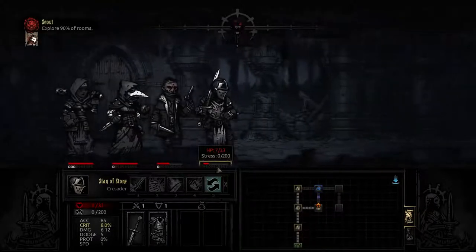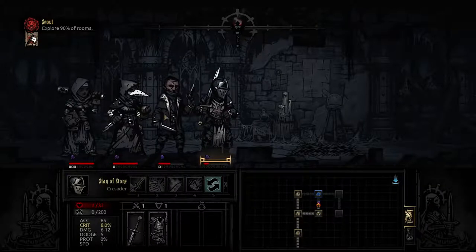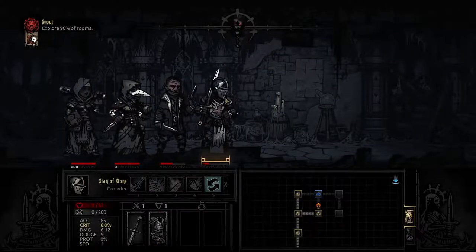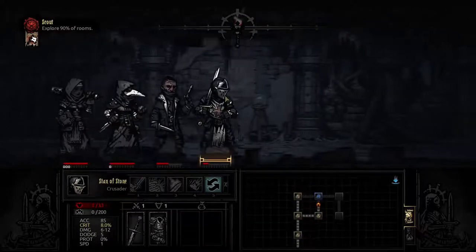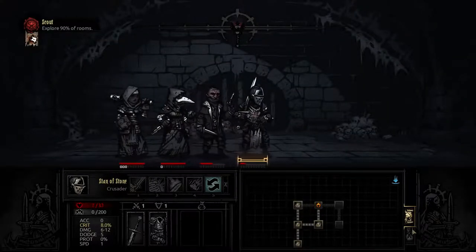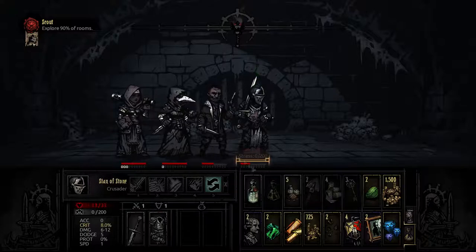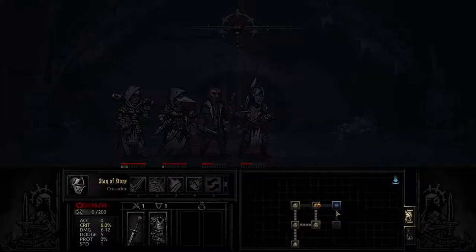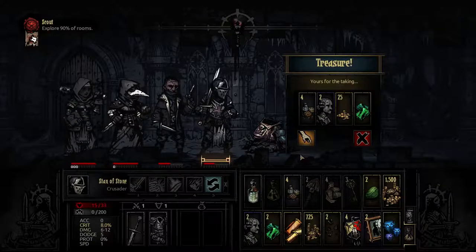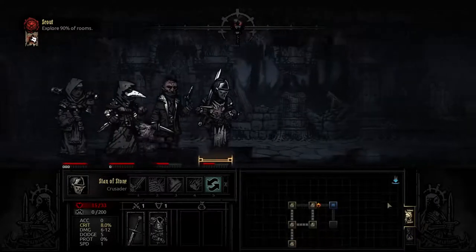As we continue onward, with a quick scout we notice a trap up ahead. We check our party for who would be most efficient — Dolan is, with 90% efficiency. He disarms the trap. The satisfying clunk of foiling their plans fills them with a sense of relief. As we continue onward, nothing is found in the next room — nothing here at all. Stan snacks on some food to try and calm his nerves as we progress on through the dark halls and find ourselves more trophies. These gems and baubles will look good in our coffers later.